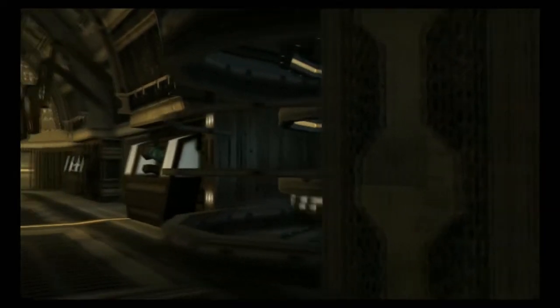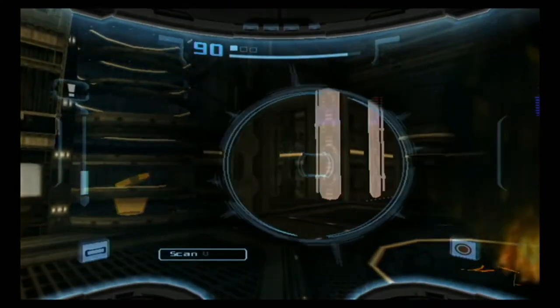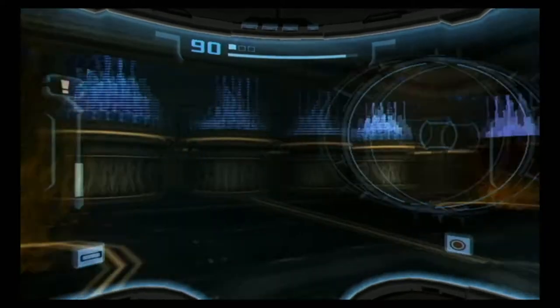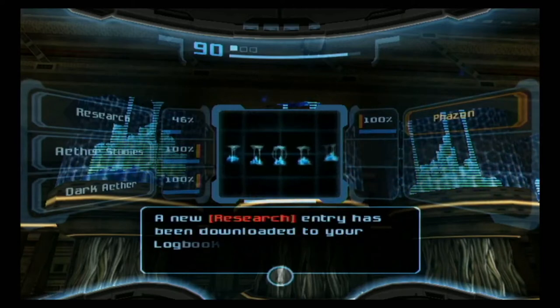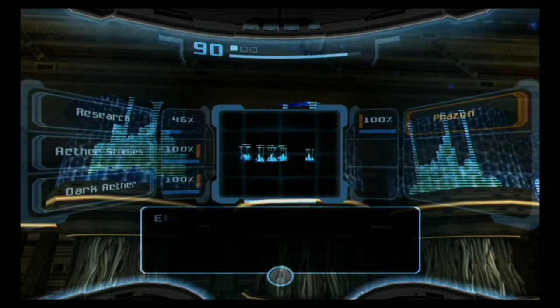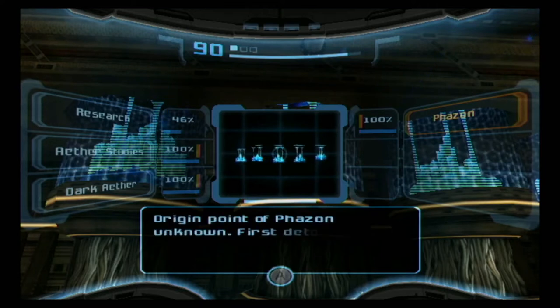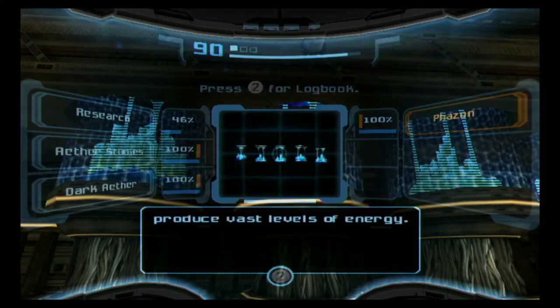I believe the fires have now gone out and we can now access this elevator over here. There are also spider ball tracks that we can't scan at the moment. In this room these are the only way to get the scan for phazon: volatile ore with bio-mutagenic properties. Origin point of phazon unknown — first detection of the element on planet Talon IV, used by space pirates to produce vast levels of energy.